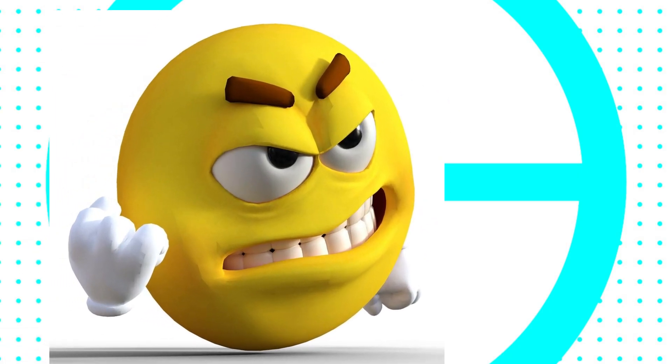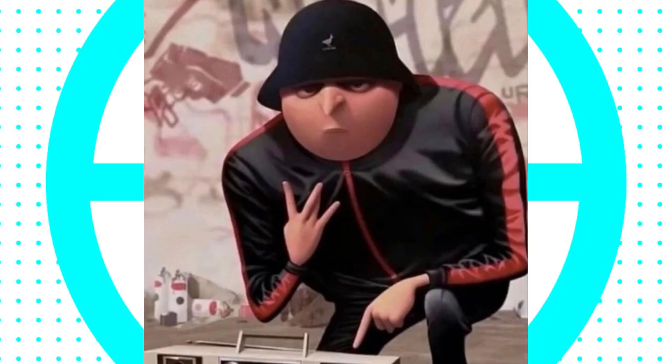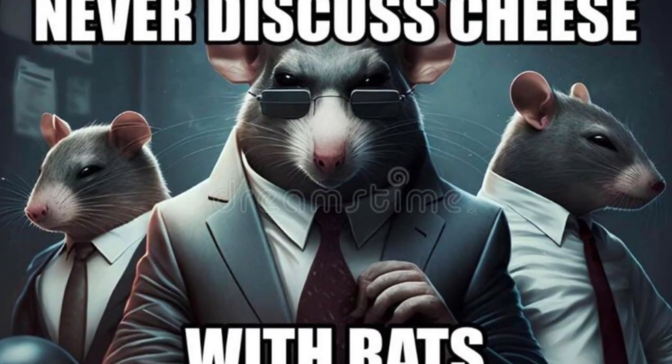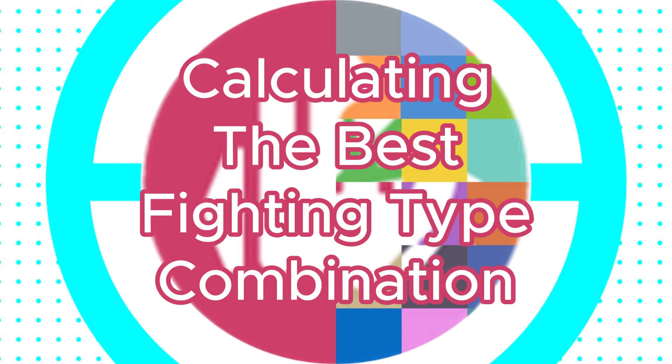The fighting type — very strong offensively and tied with ground for the most super effective type advantages at 5. This typing can be paired up with other types to be even deadlier. So here we go calculating the best fighting type combination.